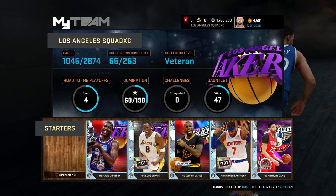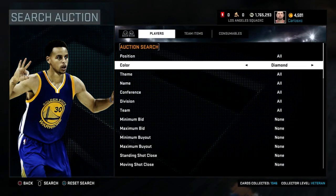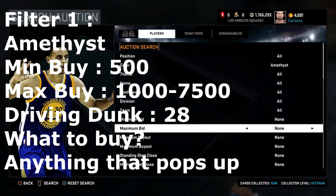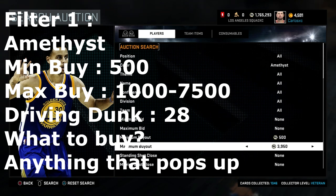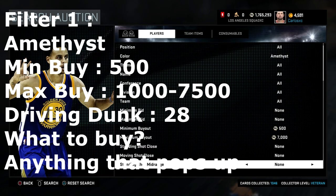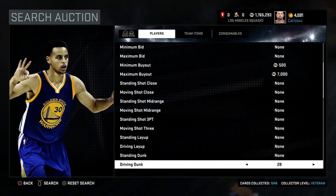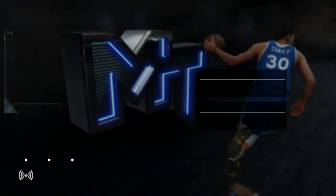Now let's get into the filters and some of the items on 2K that go for a little something, so you can start sniping and making your own MT. Here's a quick filter you can use: go to Amethyst, set minimum buyout to 500, maximum to about 7k, and set driving dunk to 28. Go ahead and search the auction and wait for it to load — let's see if there are any cards sitting at 7k or below right now.